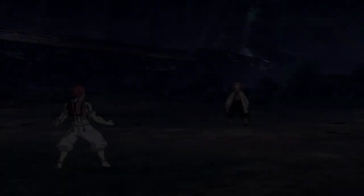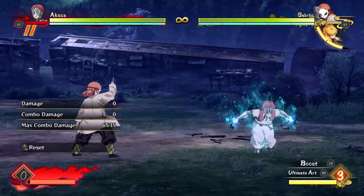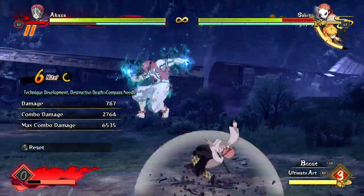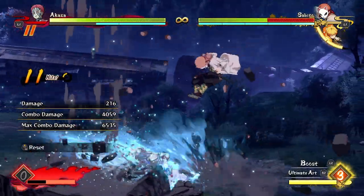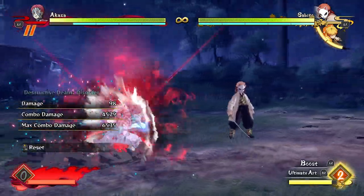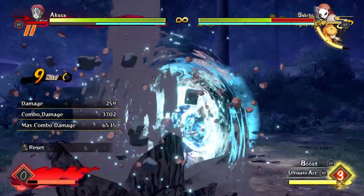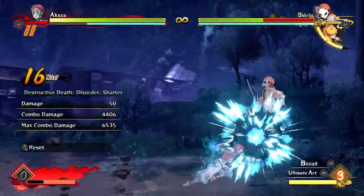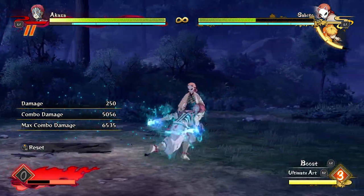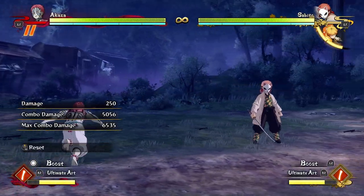Being able to combo off your projectiles is really amazing. In boost mode you can get really good damage very cheaply — if you land your rapid punches you can get a combo going, and this only costs two bars for 50% — half of the opponent's life — which is really amazing.